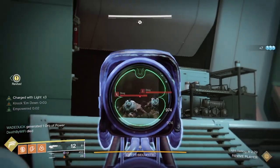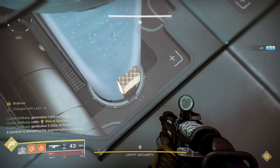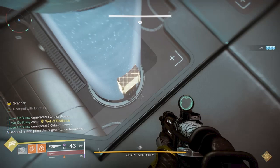Someone not the operator is going to have to pick up the scanner buff. The primary purpose of the scanner buff is that you will be able to see through the holes in the floor — which, if you look at the infograph, are numbered one through five — to find out exactly the locations that the operator will interact with to progress the encounter. So the scanner on the dark side, for example, might say it's at two and five, and the operator will know they need to go down below and use two and five. They can either shoot it or use a melee to do that, and that progresses the encounter.